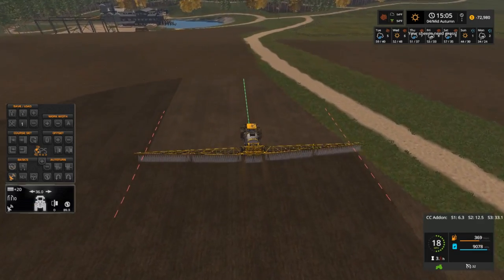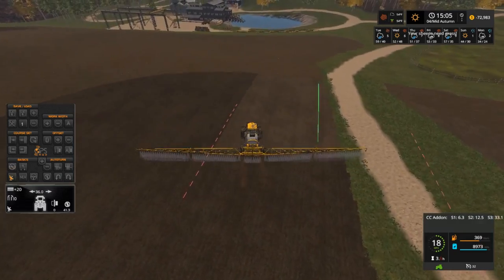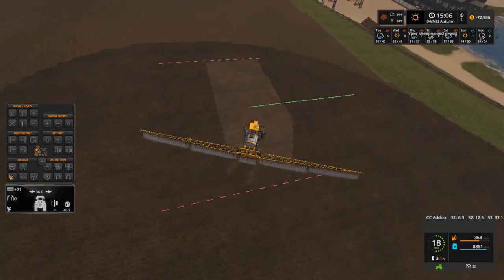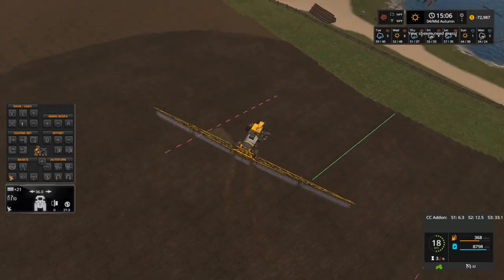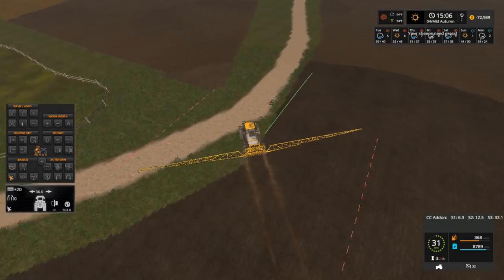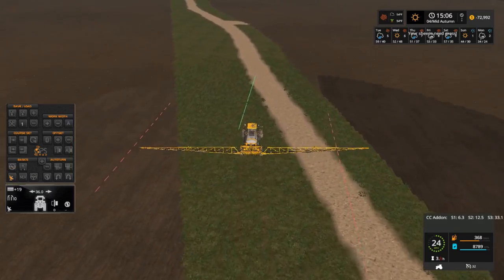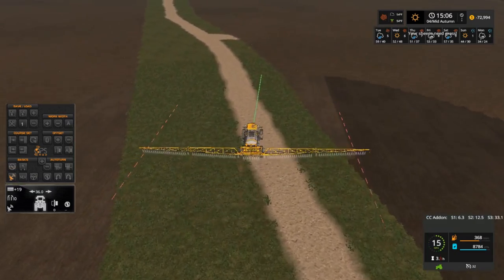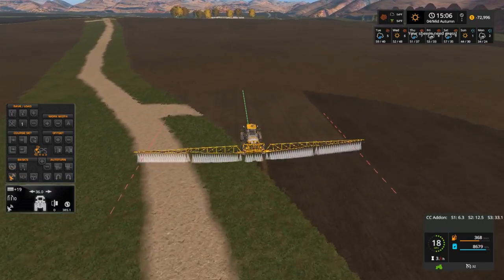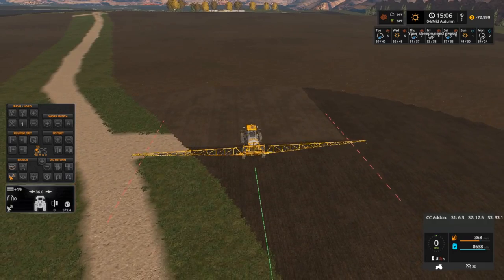We got the 13, 14, 15 fields done — it's all one big field now. I want to do some planning on what to plant next. I'm gonna try to get most of the ground plowed up before winter hits, hopefully. I usually try to spray both these fields at the same time, but I'm just going to catch it right here and get out of the way.